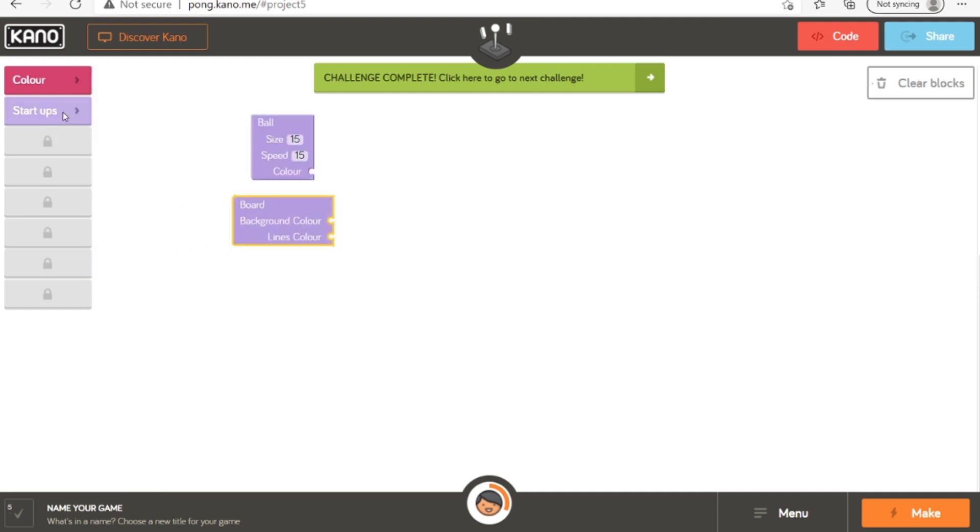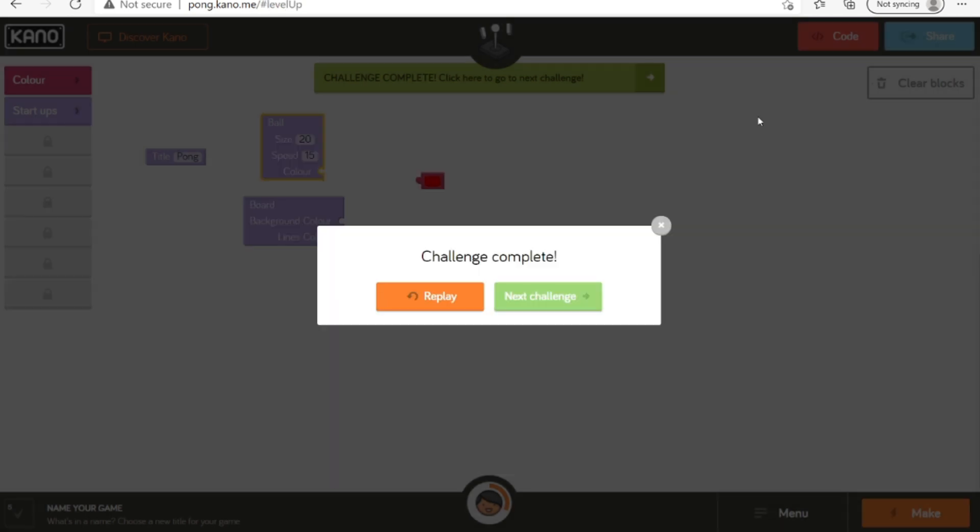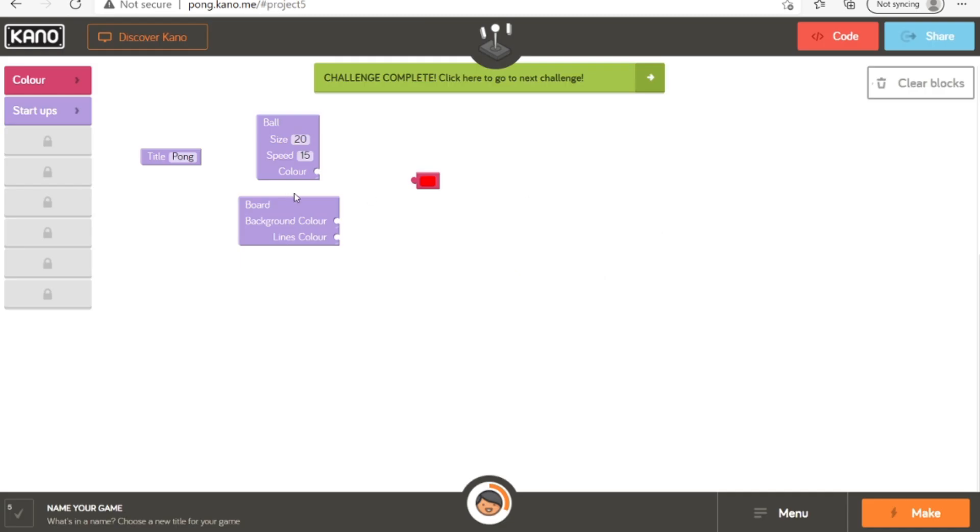I've already done this a little bit just to get ahead. So we have the ball size — I like to do ball size 20, that's a good size, pretty decent, not too bad. Then the speed 20 because I like a challenge. Then the color — let's have the color purple.